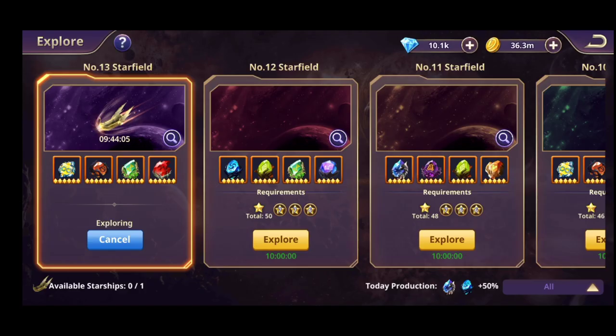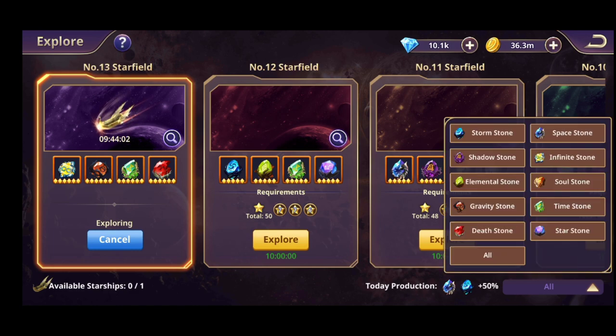Depending on the today's production you can see on the bottom of the screen, you will have different kinds of gemstones to collect: Stormstones, Shadowstones, Elementstones, Gravitystones, Deathstones, Spacestones, Infinitestones, Soulstones, Timestones, and Starstones.